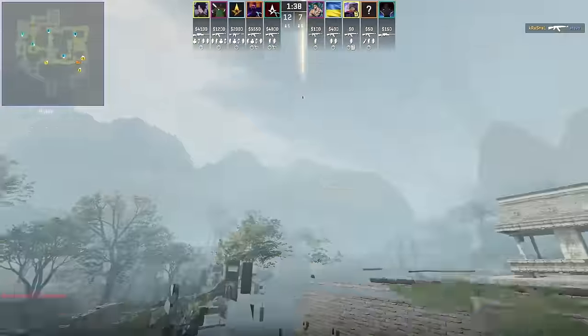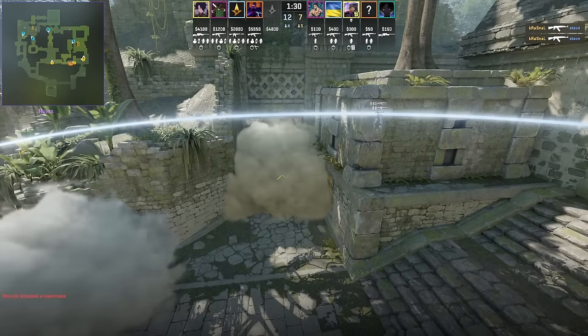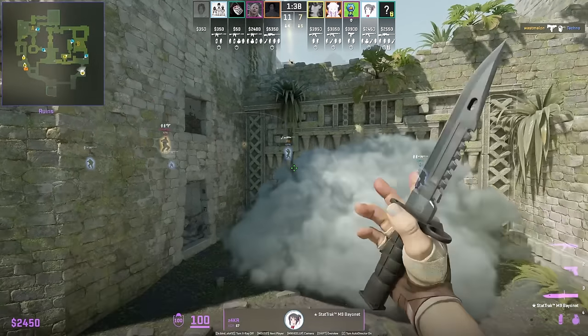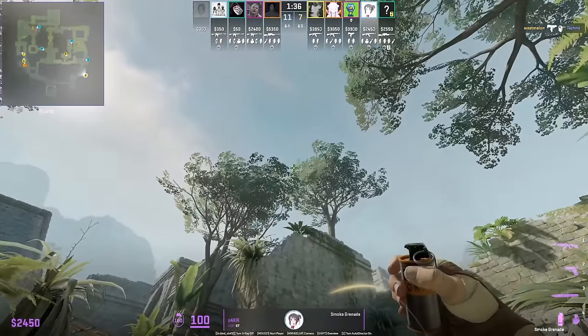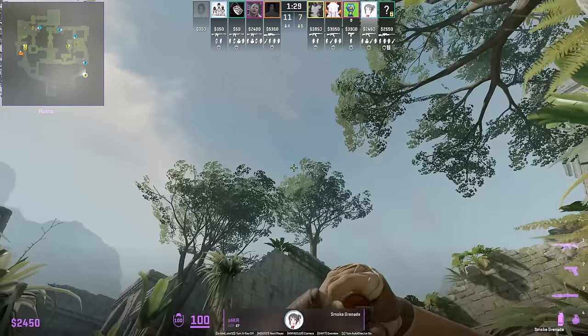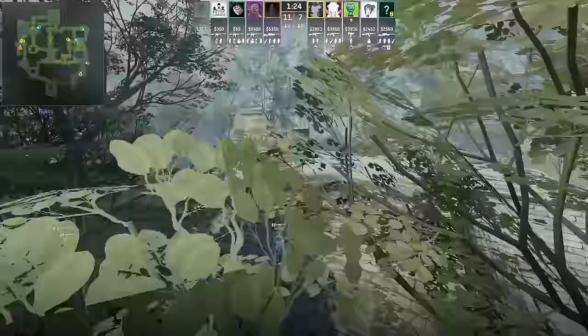Monte uses this smoke to fake mid presence while executing B. Zakar and teammate fake B with nades, then he smokes CT by standing in the back corner, aiming as shown, running forward, and jump throwing.